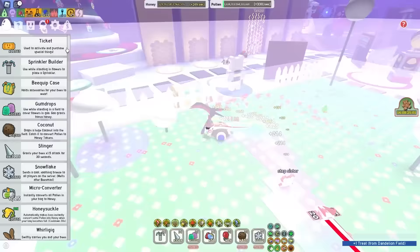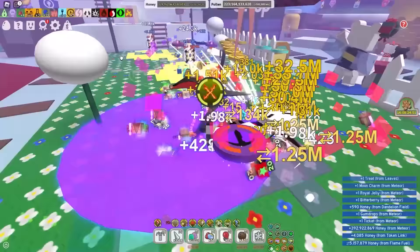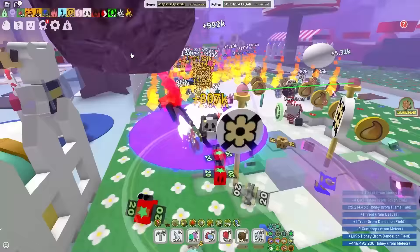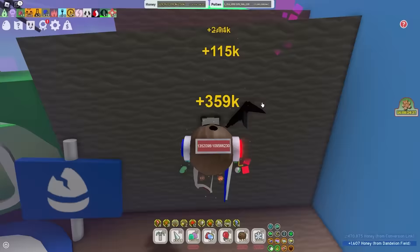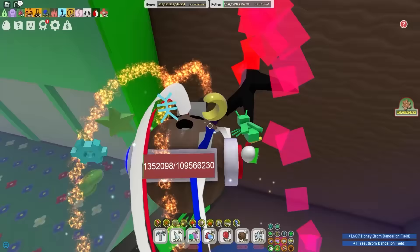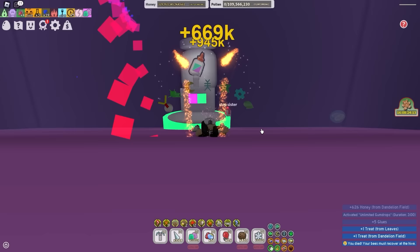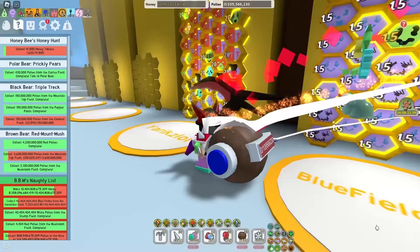Especially meteor shower. For me, meteors aren't really worth it anymore — it's a waste of time and energy since I have so many resources. But when you're early or mid game, especially below 45 bees, you can get so much useful stuff: tickets, moon charms, star jellies, and maybe even atomic treats or mythgags. Also make sure you get the important collectors, especially glue, because glue is very hard to come by at every stage. Get the glue dispenser every day.